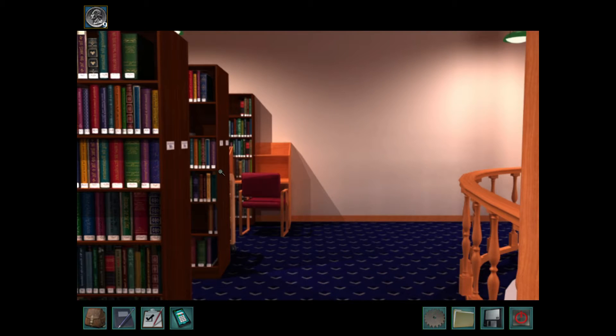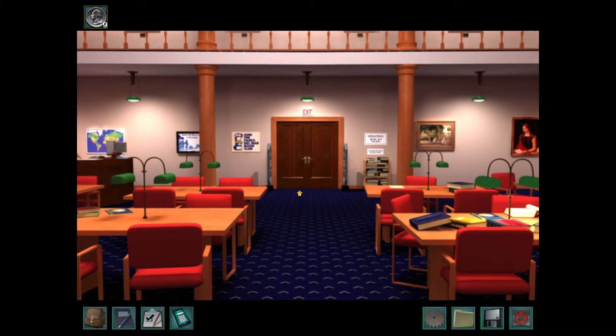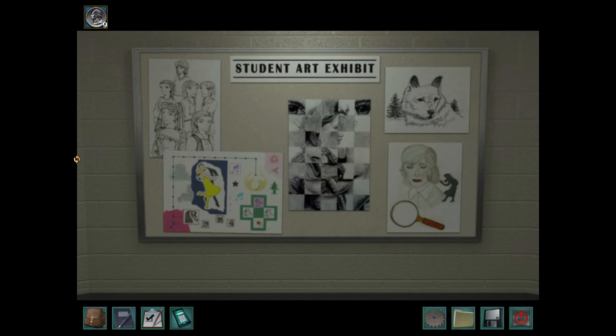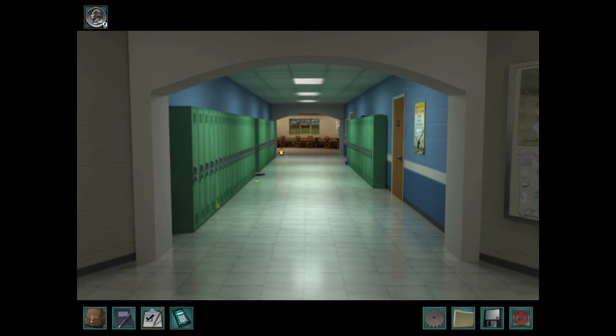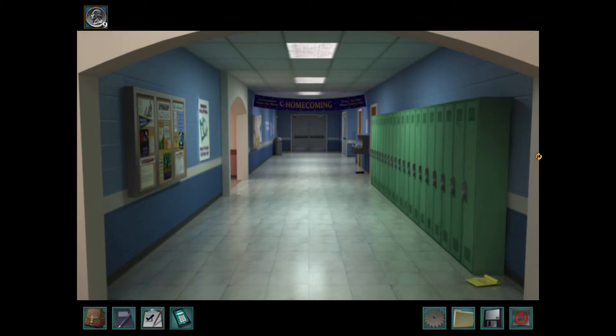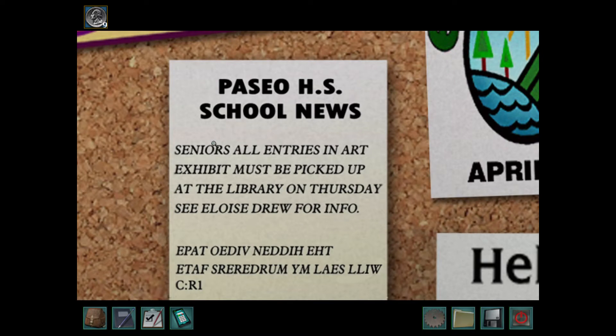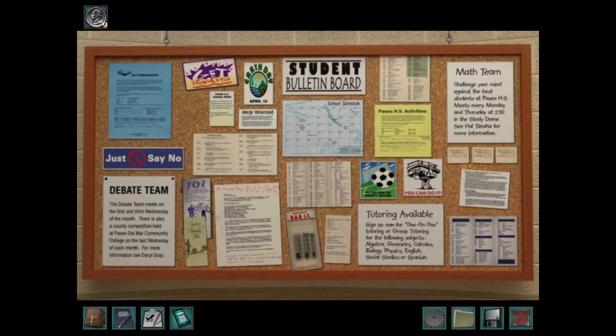That looks like all of the books that we can look at, so we're done exploring the library. Let's go meet a couple more people. We haven't gone down this way yet — into this little study room. Nice big bulletin board here. If we read this backwards, it says: 'The hidden video tape will seal my murderer's fate.' And then another chemical symbol and direction for us to write down. Looks like Jake left behind lots of clues for us — he's making our job kind of easy.